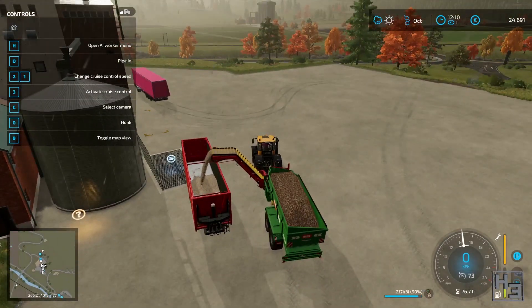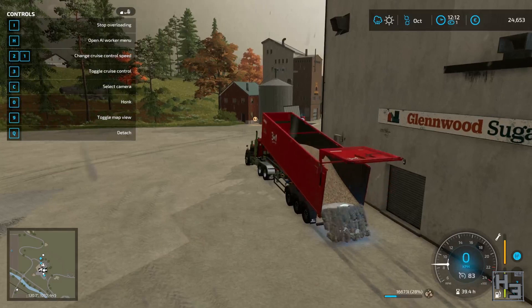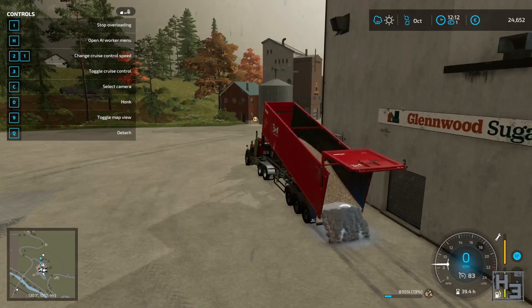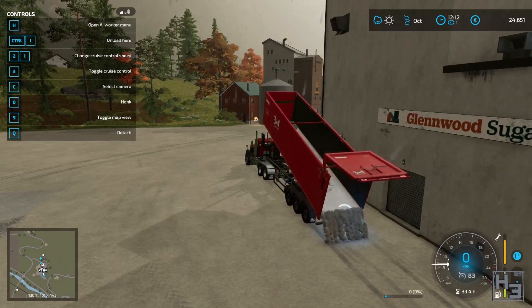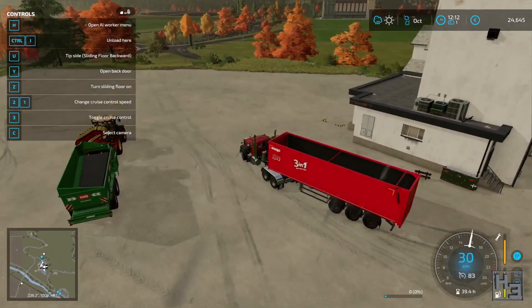Now I can have a good, strong supply of sugar. I am going to have to figure out a storage solution for the cut beets, because the railway silo just won't take them, which is very rude — but that, as the youth say, is something for future Herbert to worry about. Before we can even think about that, I've got some trees to deal with. But that's for next time.